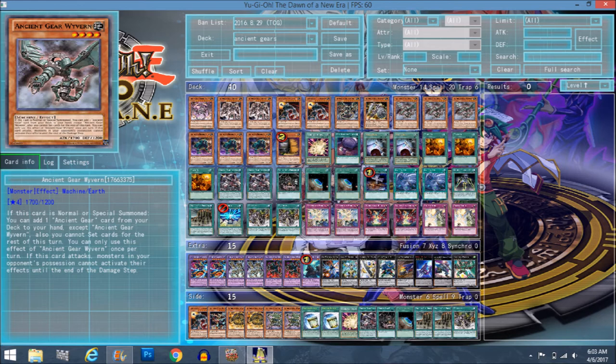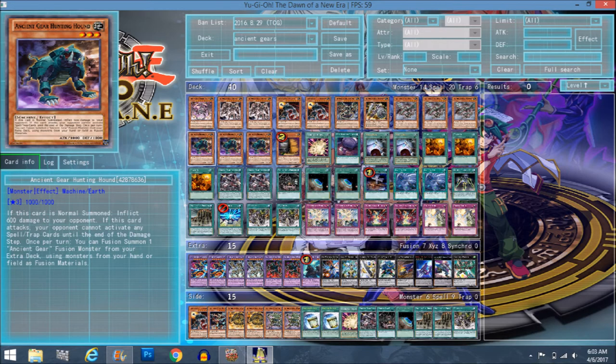Triple Hunting Hound — when he's normal summoned he inflicts 600 damage and you can use him for a fusion summon. He's pretty much a Polymerization when on the field, letting you use Ancient Gear monsters from your hand and field to fusion summon. The most notable target is Howitzer since he requires any two Ancient Gears and special summons Ancient Gears from your deck ignoring summoning conditions when destroyed. So it would be really easy for this deck to get more monsters out and go into Ultimate Ancient Gear Golem.